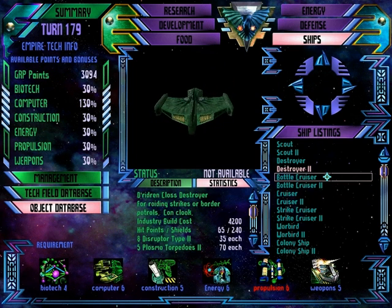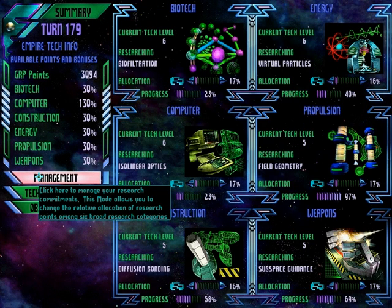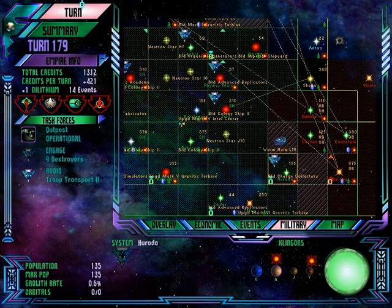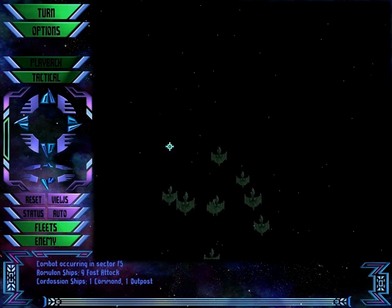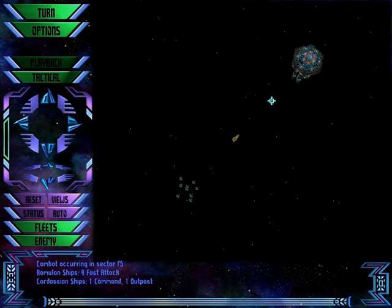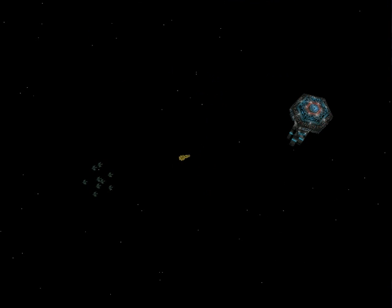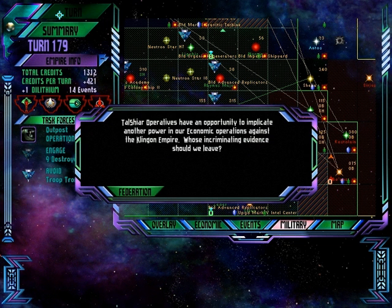How close are we to starbases? I want to build some. For Destroyer 2 we only need Propulsion 6. For a starbase we only need Construction 6 — so propulsion 6 we should probably have next turn. Let's see, there's a Cardassian cruiser and a Federation Outpost 2. We're going to retreat because I don't know if these have been upgraded yet — if they upgrade to Destroyer 2s after this, it's worth coming back then because they'll be more powerful. We have withdrawn from combat. I could have just clicked on them and looked, but I didn't. That was stupid.